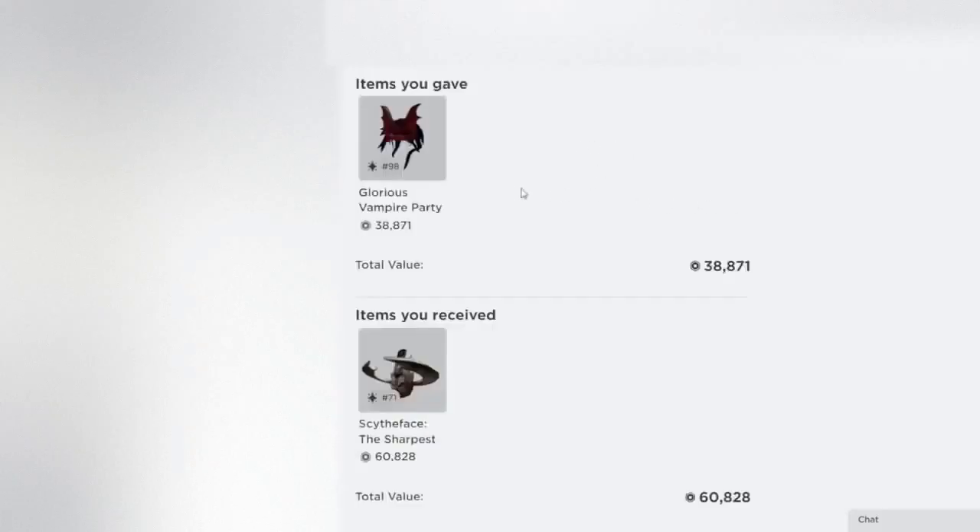So this is the first one right off the bat. I gave this Glorious Vampire Party Queen for the Scythe Face — these are both two of my favorite items. I love the party queen series and the vampire one is my favorite. This was much higher at the time because it was being hoarded, very few copies, so it was actually much more expensive. I was able to get it one-for-one for the Scythe Face, and I still own this Scythe Face today. I think this is a pretty great trade.